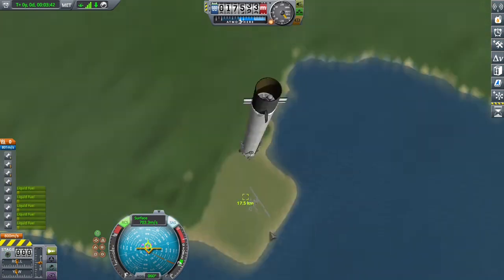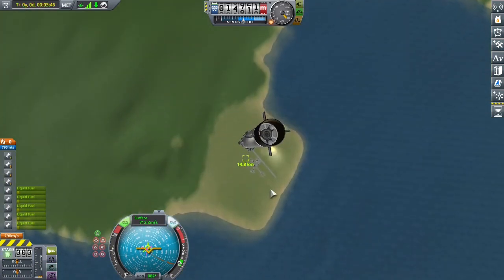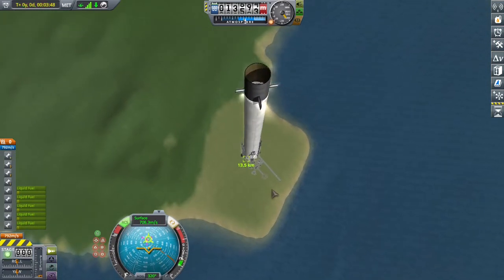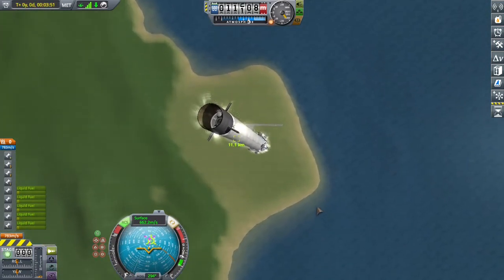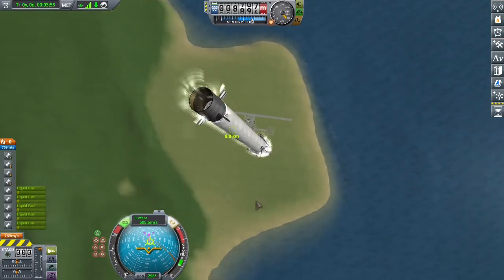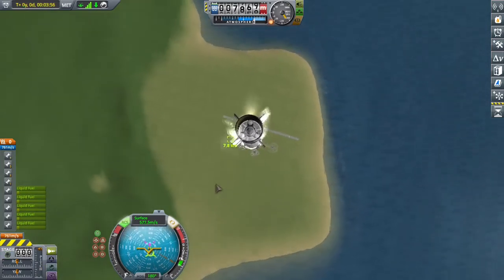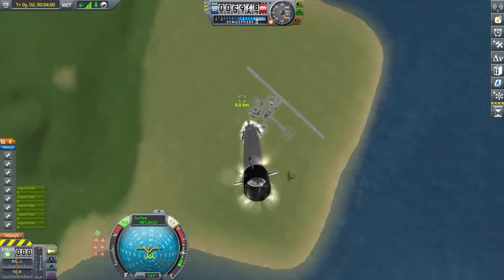Now that we're around Mach 2, going to shut off the engine and we're coming back right around KSC. I'm going to go a little bit at an angle to reduce the speed — if you can go a little bit sideways, you're going to reduce the speed a lot. This is basically an S-turn but with a rocket coming back. Stage one transonic.